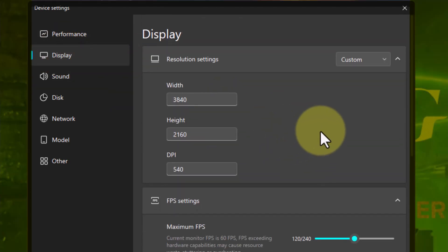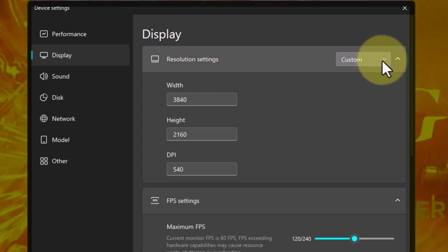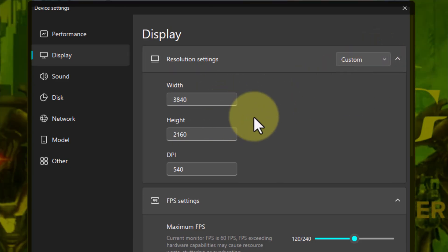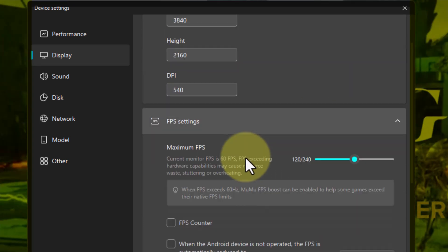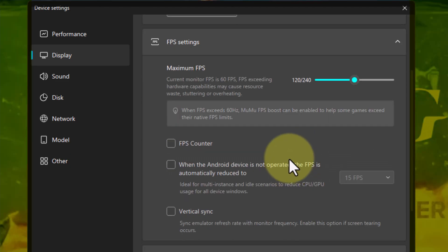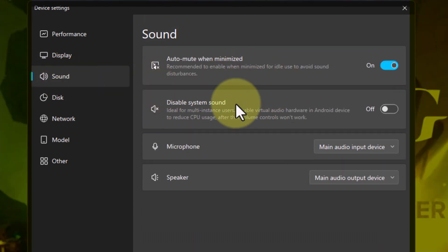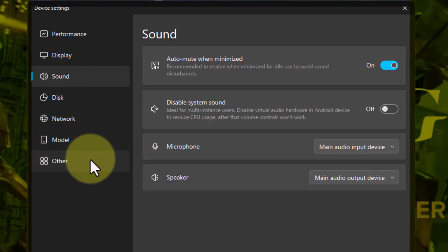For display, you have different options as well. Mine is on settings, but you can click on tablet or whatever works for you. Since I'm using a 4K monitor, I put mine on 4K and it selected the appropriate settings for me. For the maximum FPS, I put mine at 120. Everything else you can choose as you like. You can also go to Sound and adjust those settings. That's basically all there is — go through the options and see what works for you.